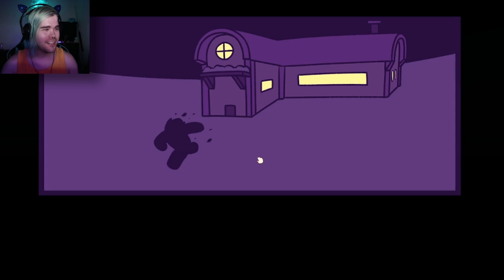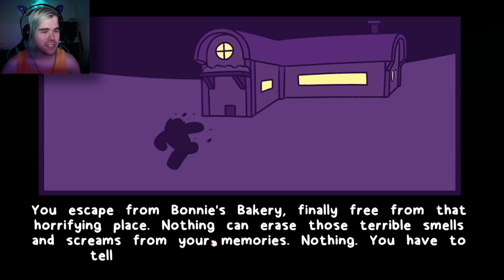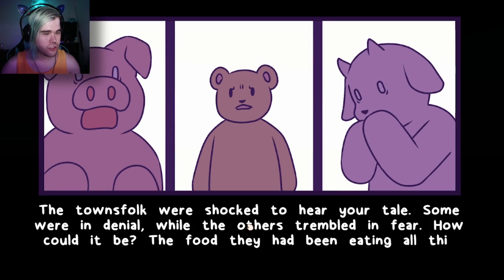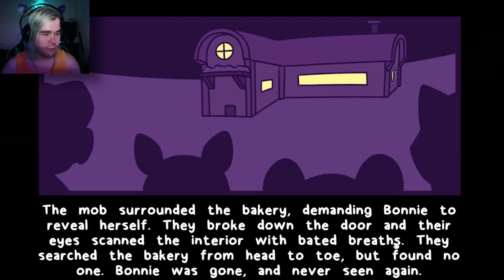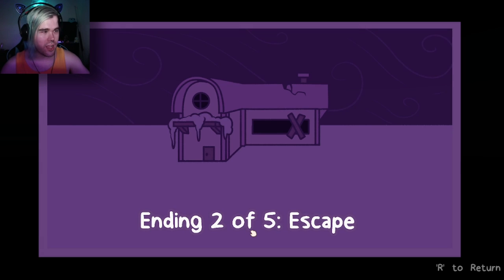Brute force for the win! 'You escaped from Bonnie's Bakery — finally free from that horrifying place. Nothing can erase those terrible smells and the screams from your memories. You have to tell the townsfolk about Bonnie's crimes. The townsfolk were shocked to hear your tale — some were in denial while others trembled in fear. How could it be — the food they had been eating all this time... The mob surrounded the bakery demanding Bonnie to reveal herself. They broke down the door and searched the bakery from head to toe, but found no one. Bonnie was gone and never seen again.' Ending two of five: Escape.